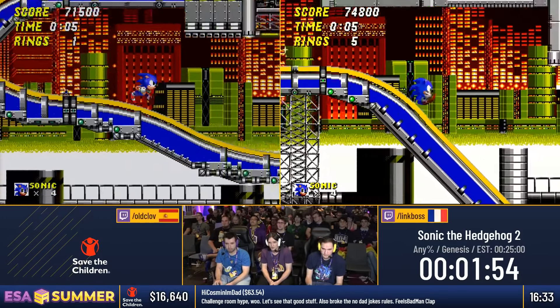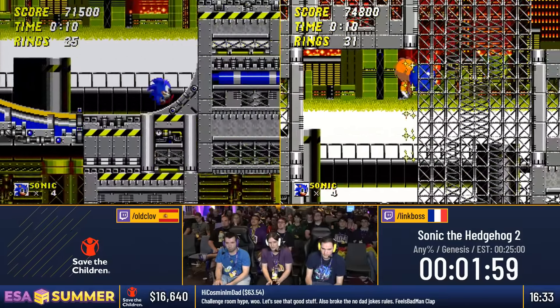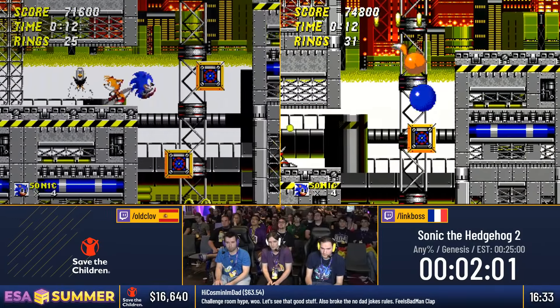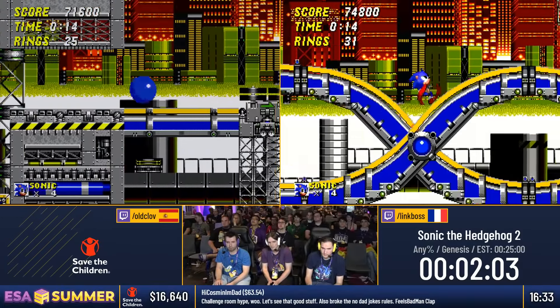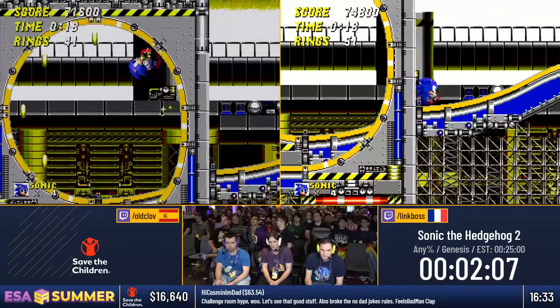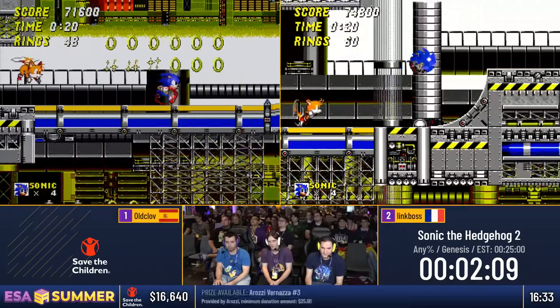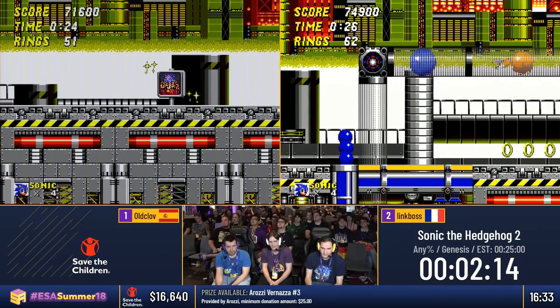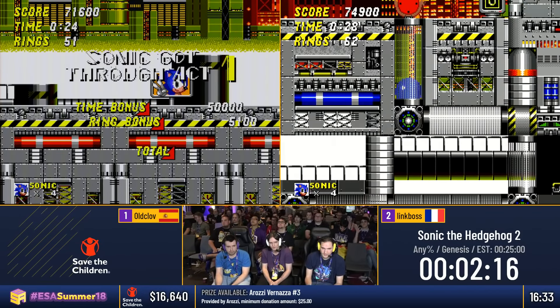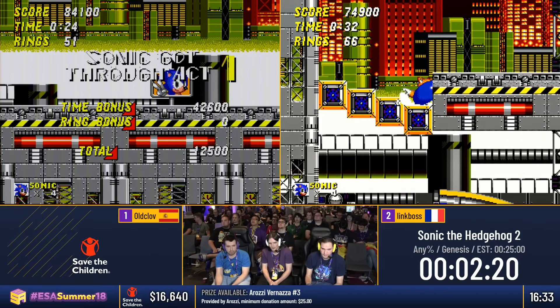We're gonna see hopefully both of them taking the ideal route through the level and getting through the boosters. There's a loop where they're gonna jump to take a shortcut by activating the speed cap in the air. Link Boss missed it, Old Club managed to get it — so he's gonna finish this level significantly quicker. Link Boss taking the tubes around the level, losing about 10 seconds.